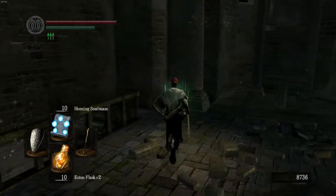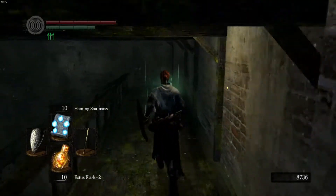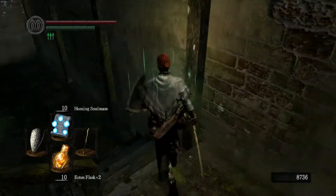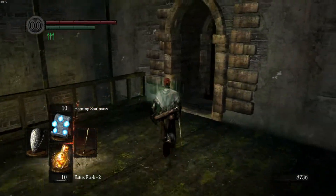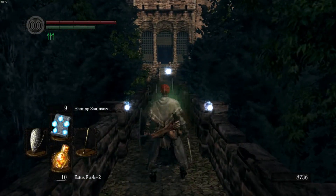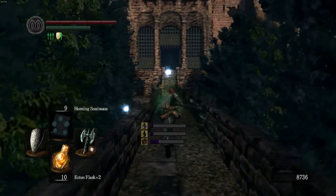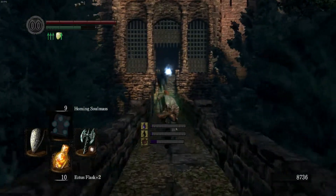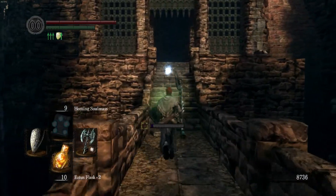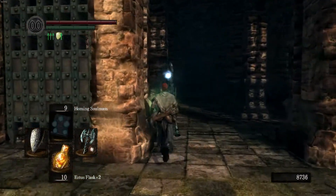I'm going the wrong way — we want to go into Sen's Fortress. I might go down into where the... yeah, we should have three of those. Oh, what, have I blinked out already? First time I've ever used this, so it goes away very quickly. Okay, that's good to know.